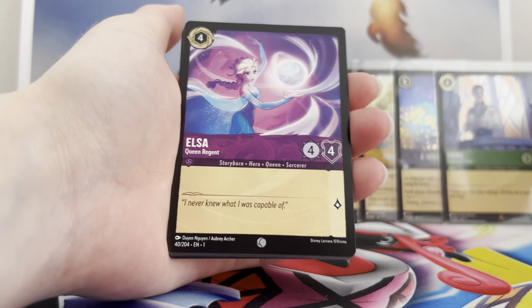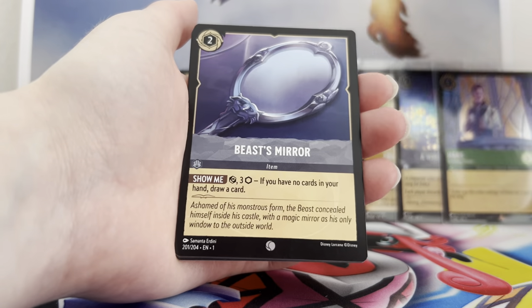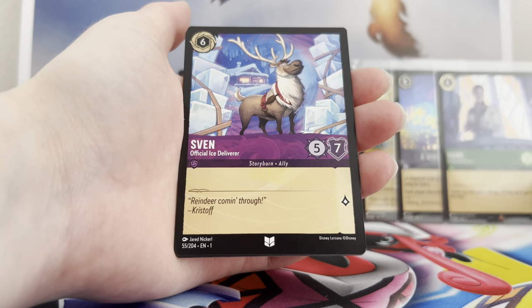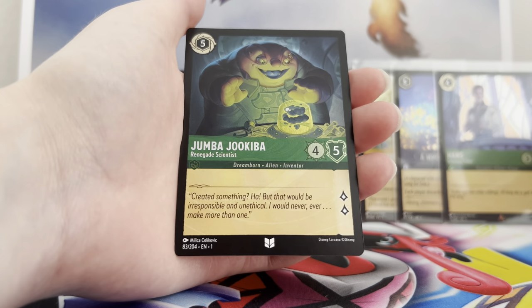Next pack: Smee, Elsa, Genie, Aurora, Sergeant Tibbs, another Mirror, Smash, Dragonfire, Sven, Sword of Truth, a Musketeer Tabard, and a foil Jumba.